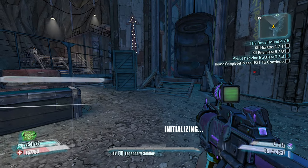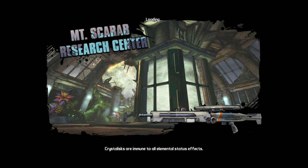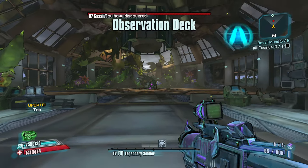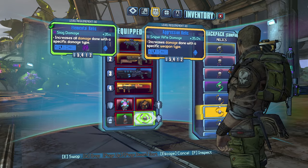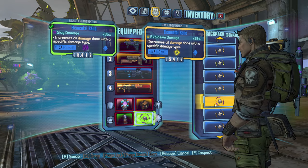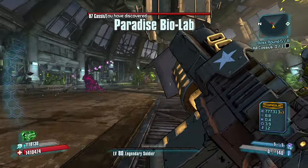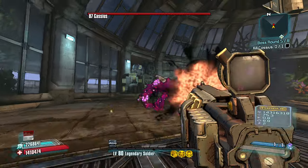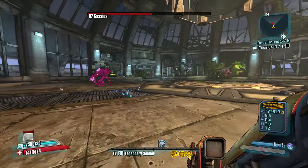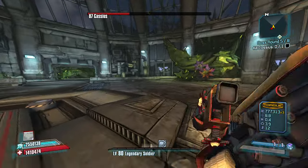Maybe a max ammo relic. If we get Toothpick I'll be happy. The dragons are pretty low to the ground. So let's try to kill this guy the right way — we slag him, then do Explosive Damage. Go to our Flacker — this guy's big enough, hopefully this works. Set up my shot, go for the kill — not bad damage. Might just start over.